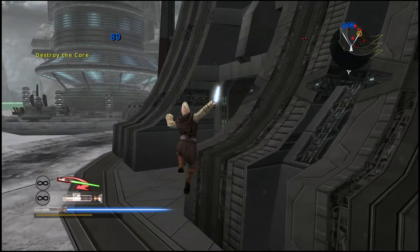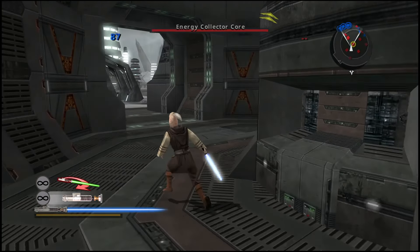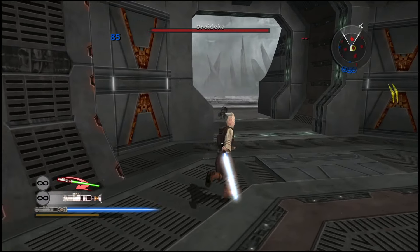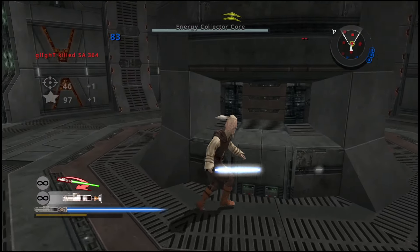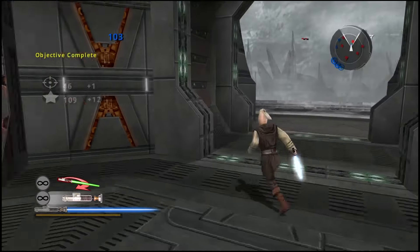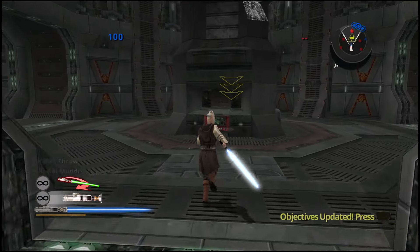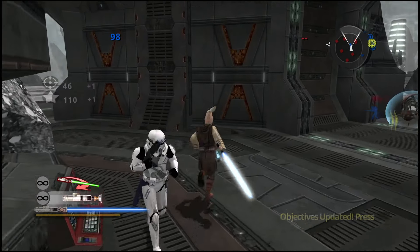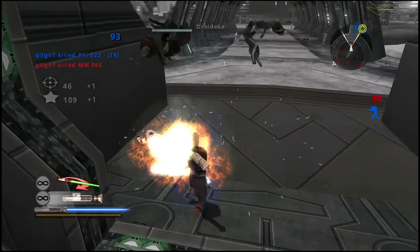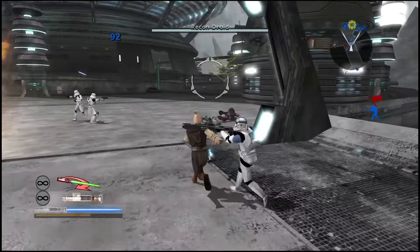Let's take out the core. Good work. Now collect the core samples and return them to the dropship on the other side of the bridge. Now take the crystals back to the dropship. Destroy that turret! Watch out! Destroy that turret! Let's go down! Get down!